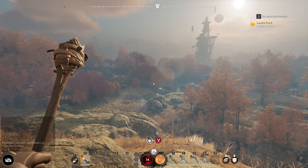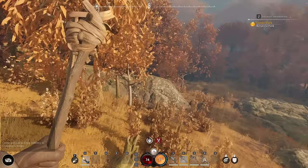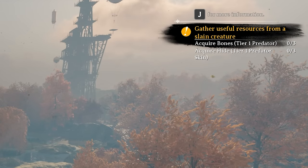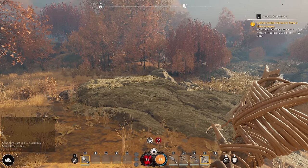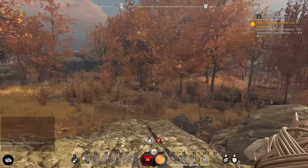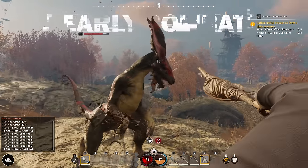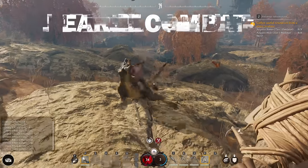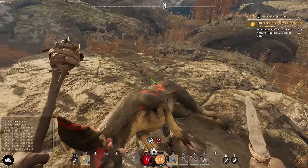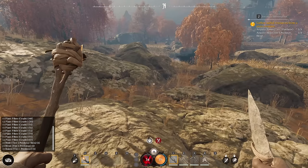Now we're in the swamp biome — actually this one's not too bad compared to a lot of game swamp biomes. Puck gives us our next task: acquire bones and acquire hide, which means we need to kill something. We need to kill animals to get bones and hide — tier one predators. This game does have headshots: if you hit them in the head you'll see a yellow number, meaning you're doing extra damage. After you kill something, you pull out your skinning knife to get the materials from the animals. We got our tier one bone and tier one hide.